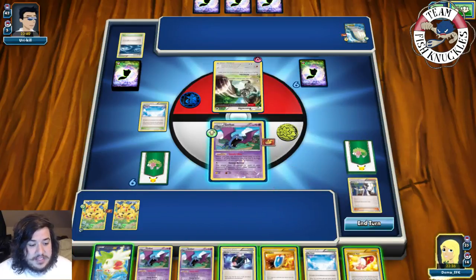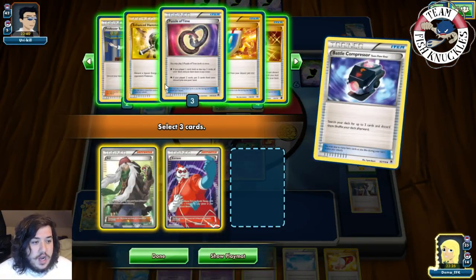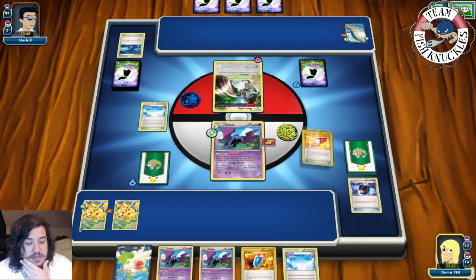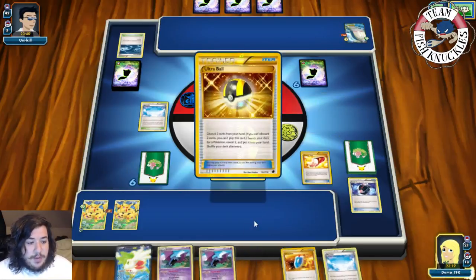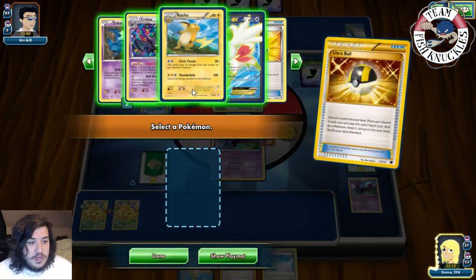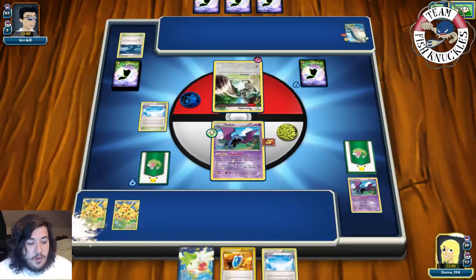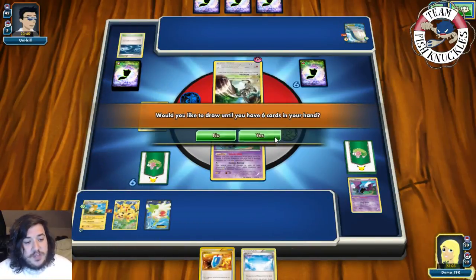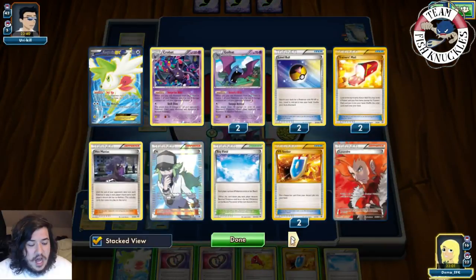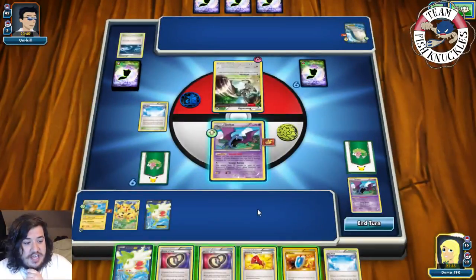We use Battle Compressor discarding AZ, Xerosic, and Enhanced Hammer. We play Trainer's Mail and grab an Ultra Ball. With Ultra Ball we discard two Golbats to grab a Raichu - though three Raichuses are prized! We put Raichu on Pikachu, play Shaymin to draw four new cards looking for Pokémon to fill the bench. We get a Zubat and play another Shaymin for one more card. We Ultra Ball discarding to grab another Zubat.